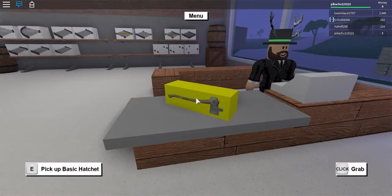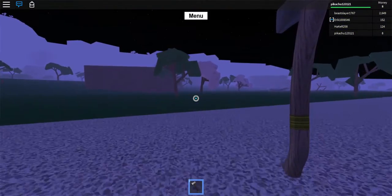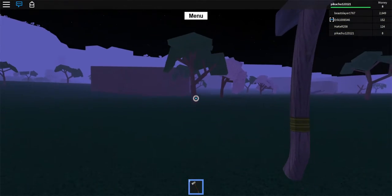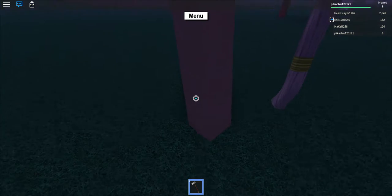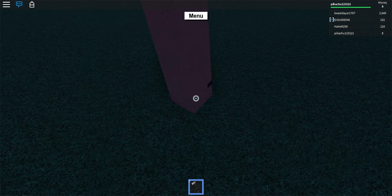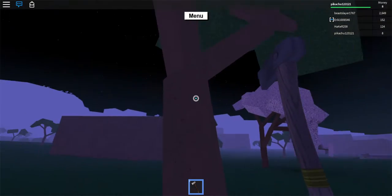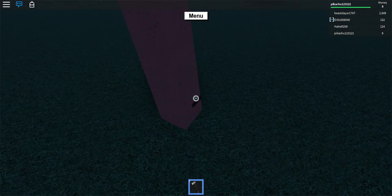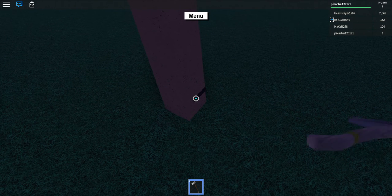Okay, back to this. So you start out with a basic hatchet and you apparently chop down trees and go over there to sell wood. I recommend going from the bottom because it's a lot more helpful — you get warm wood if you start at the bottom. If you chop right here you only get a little, but the larger the tree the harder it is to get in the machine.